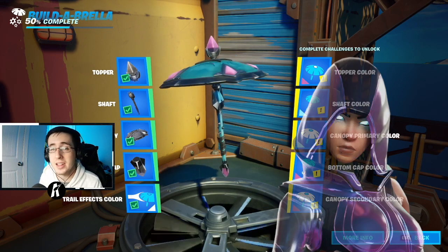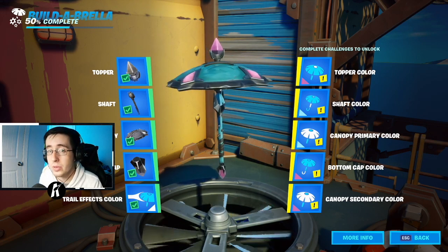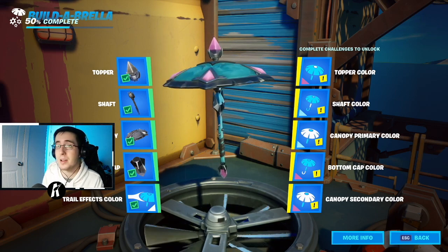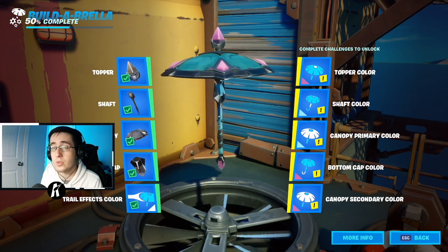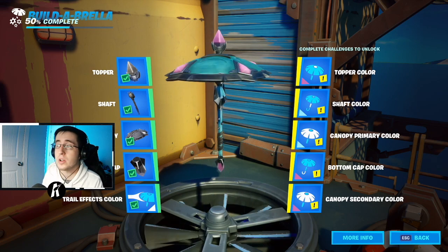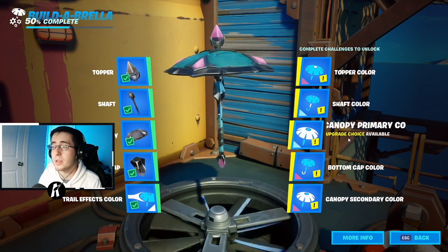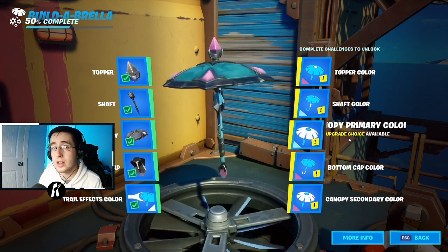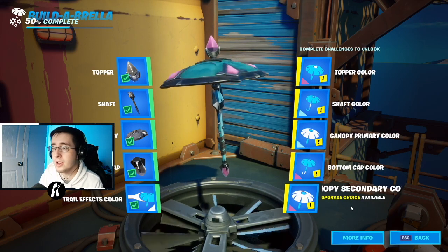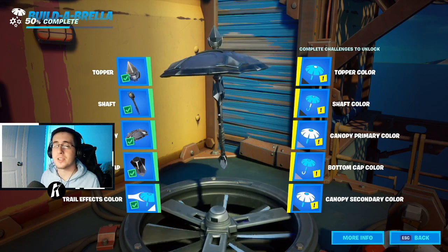Moving on to the Glow skin — this is probably the most difficult skin to match a color with since it doesn't have an exact color. The best colors I can put together for that skin are light blue and light pink. The topper color is light pink, the shaft color and canopy primary color are that same custom light blue from the Galaxy skin, and the bottom cap color and canopy secondary color are also light pink.